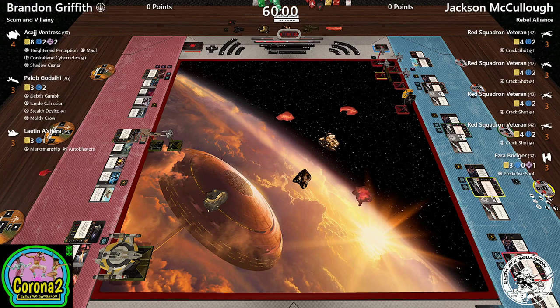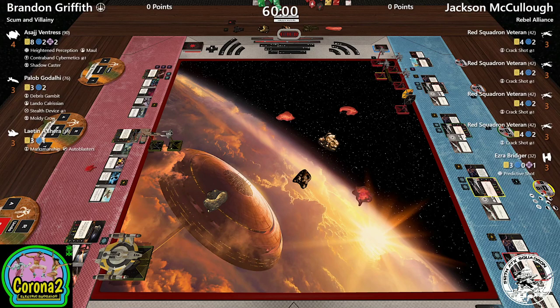We have a finals match between two lists we didn't see coming — 5-1-2 and Idea Squad. Brandon with his crazy scum list with Paylob and Sajj versus four X-wings and a Tie Fighter.